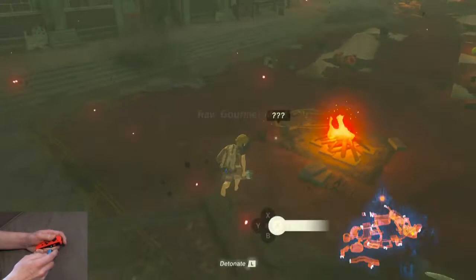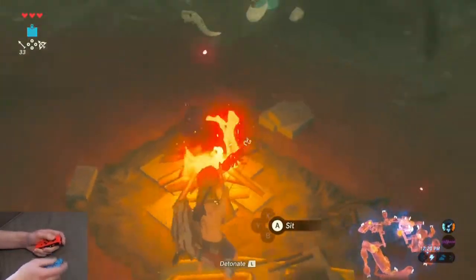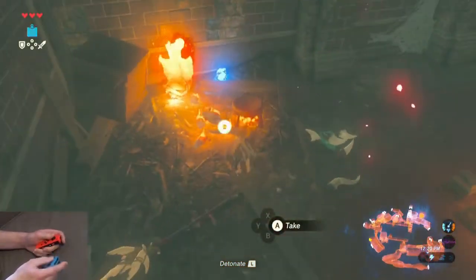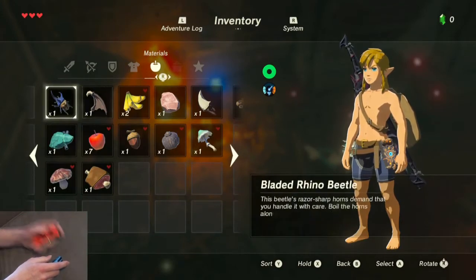For good measure, get the raw gourmet meat — it gives you a full heal, extremely useful. Light the stove with an arrow, and we're going to make our Elixir.